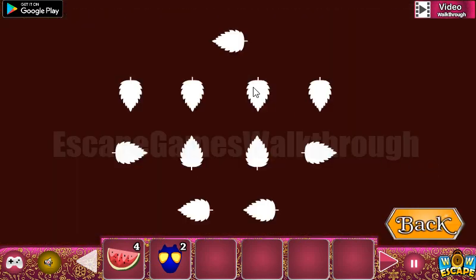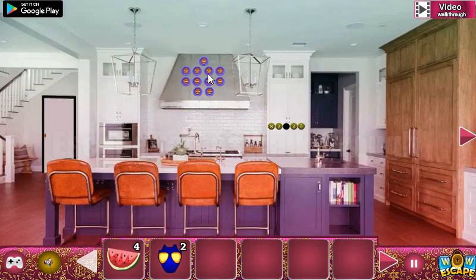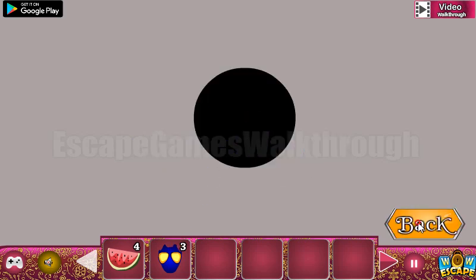Here's another hint — the leaves point in the directions, and we use these directions here. This one looks to the left, then down, down, down, and down. Then right, up, up, right, and left, and left here. We've got one more mask.